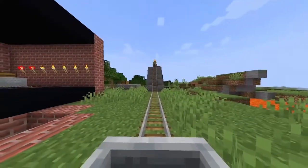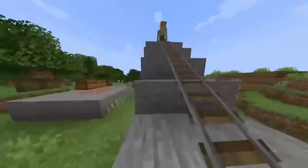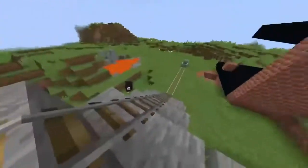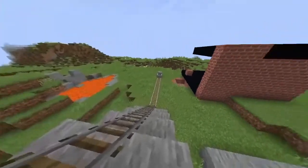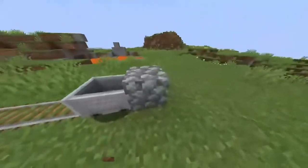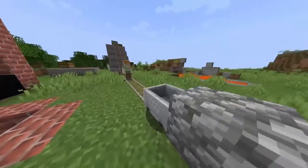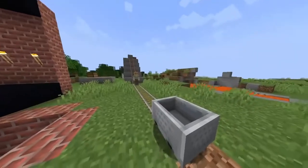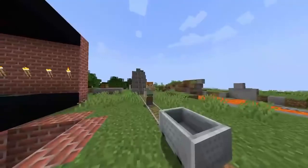The law of inertia is when something is moving it will continue moving until it stops. But if something is stopped it wants to continue stopping until something makes it move. Which is why the mine cart didn't stop moving until we hit the stone block here. But when it hit the stone block, it stopped and didn't continue to move anywhere else. But if I don't have the stone block, the mine cart will continue and go on forever.